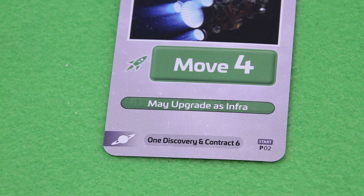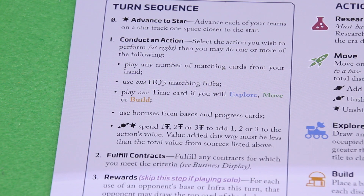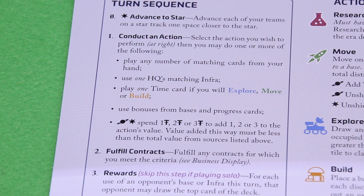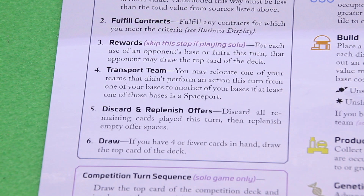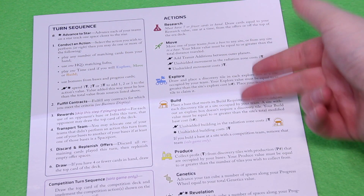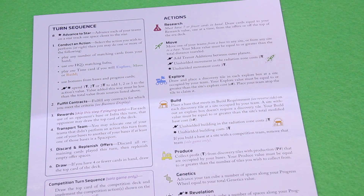That's the end of the competition's turn — really fast and easy. On my turn: since we're not in the Starfarers era, we skip that step and conduct an action. We can play cards, use our HQ, or use time cards — but solo play doesn't use time cards. After our action, we can fulfill a contract, skip the reward step, transport a team, then discard and replenish our offers, and draw a card if we have four or fewer cards in hand.